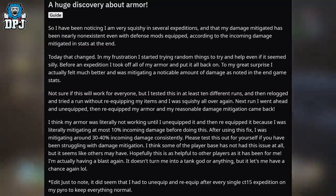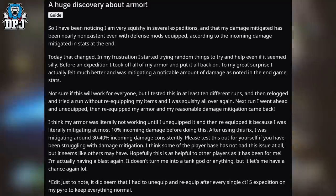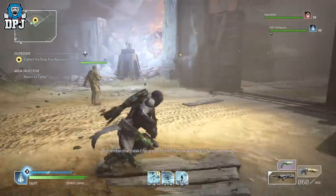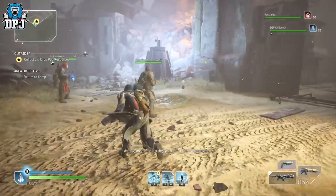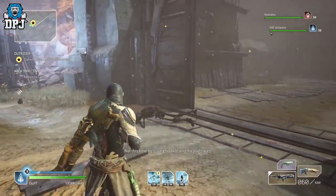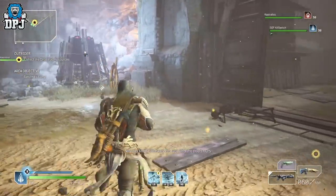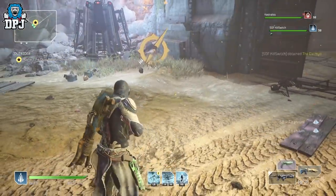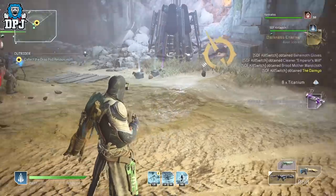Have you been playing expeditions post-patch and sometimes you feel like a tank, but the more you play, you start experiencing weird things — like the scaling of enemy damage goes up drastically out of nowhere, moments where your armour and its stats seemingly have no value. You get killed by an ad which has no right in killing you, and this is seemingly happening more the more you play. If this is the case, try this method.